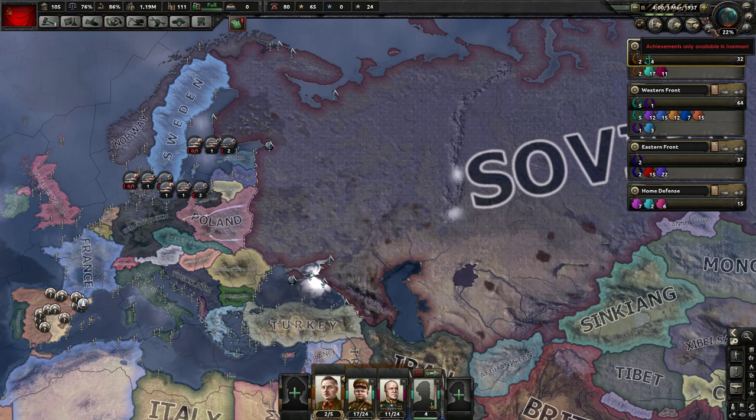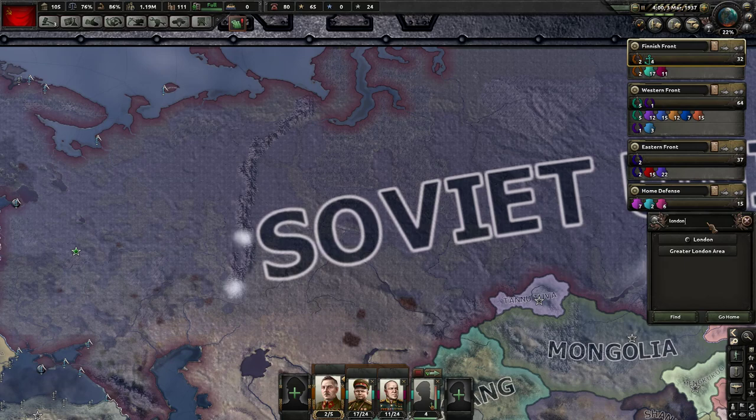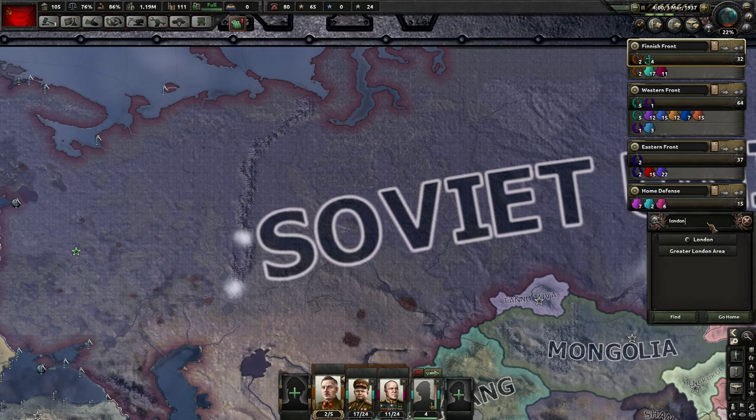This button shows achievements, but you can only get those if you're playing in Iron Man mode which you have to set at the beginning. There's a folder showing all the different map modes. If you need to find a province, you can use this search - for example, clicking to find where London is. There are also some extra map modes here including a day-night loop. By default the day-night cycle is on, but if you really don't like it you can turn it off with this button over here.